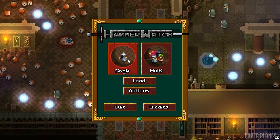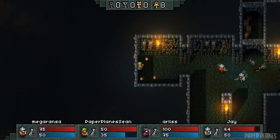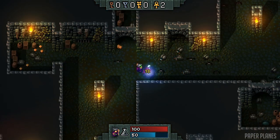The campaign is the same whether you play solo or co-op. With multiplayer you can host your own game, make it private, or join another host's game even if it's already in progress. There are four classes to choose from: the Paladin, Wizard, Ranger, and Warlock.